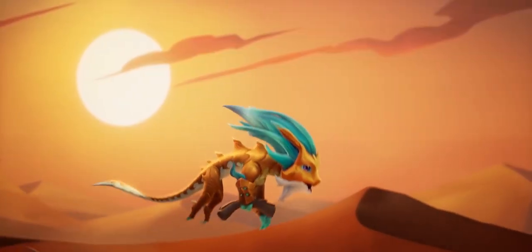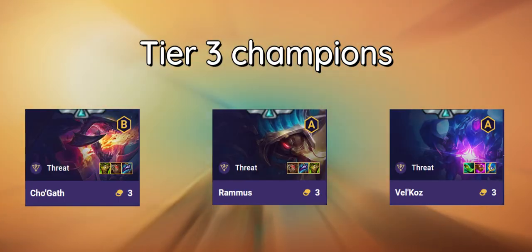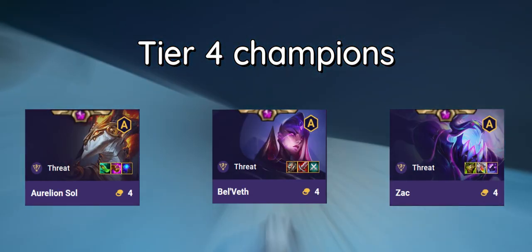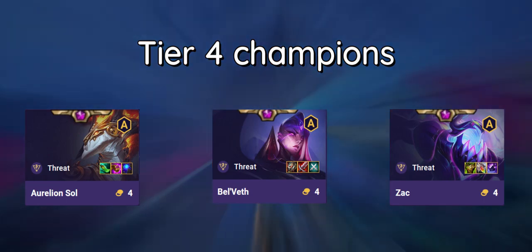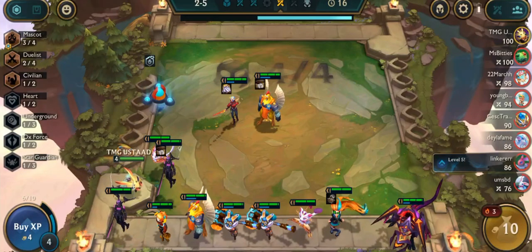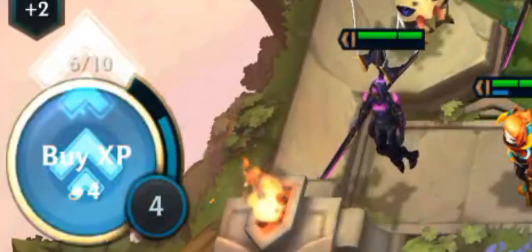Speaking of the real threat bench, there are 8 champions in total. Three champions from tier 3: Cho'Gath, Rammus, and Vel'Koz. Three champions from tier 4: Aurelion Sol, Bel'Veth, and Zac. Two champions from tier 5: Fiddlesticks and Urgot. There are limited copies of champions in the game, and there is a chance to increase them by leveling up.